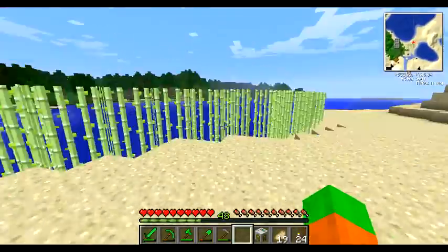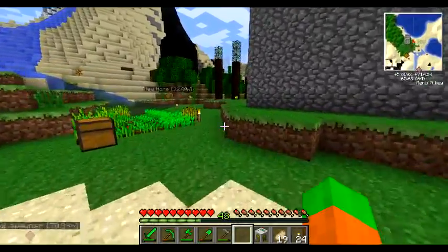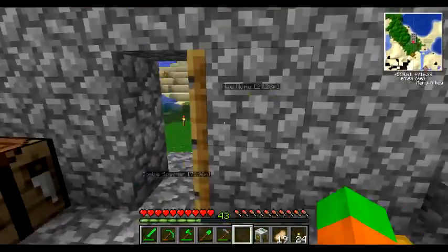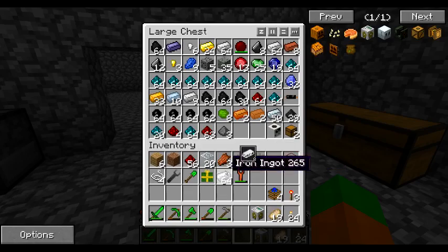Yeah, that's pretty much what I really want to do. Getting more diamonds would be ideal, but I don't have any more resources. I mean, I could maybe turn... I think one stack of iron is exactly equivalent to two diamonds — 64 divided by 8 is 8, so actually a stack of iron is 2 diamonds. But I need iron, so I can't really afford doing something like this.